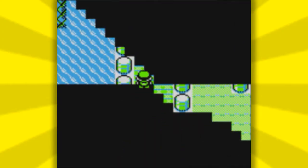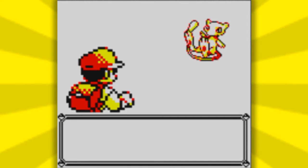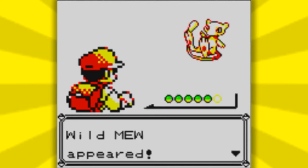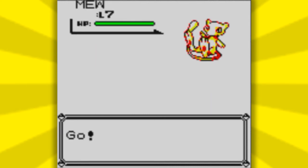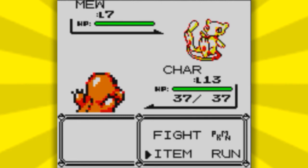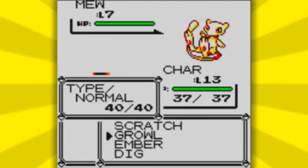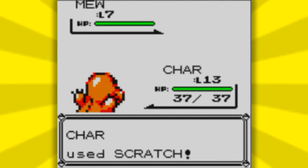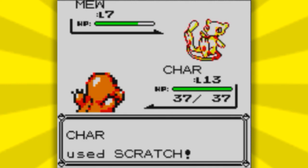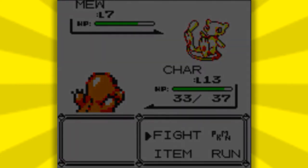You will go into battle, and if I did it correctly, Mew will appear. That is how you get Mew, guys. I'm going to catch this myself — it will take a while. Make sure you stock up on a bunch of Pokeballs. You probably already have a bunch from catching the Abra. Also make sure you have a weaker Pokemon because Mew is only level 7 and you don't want to KO it in one shot.